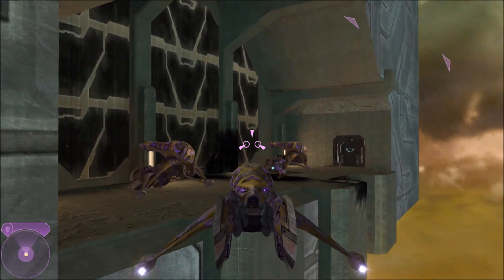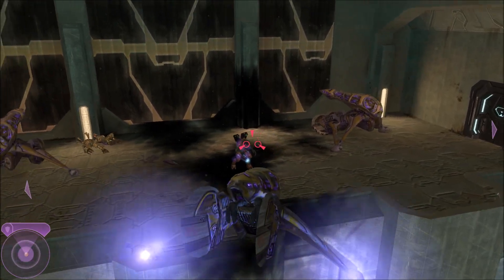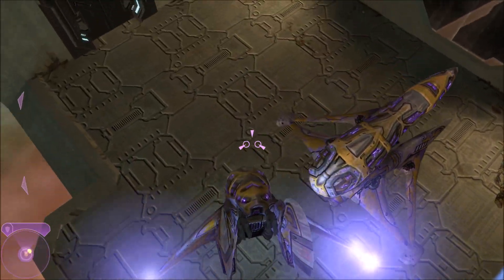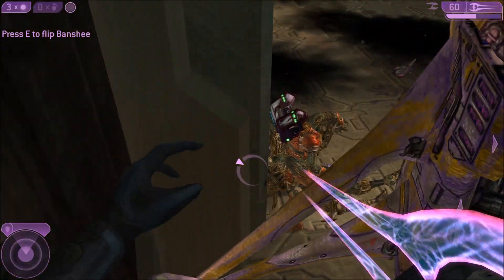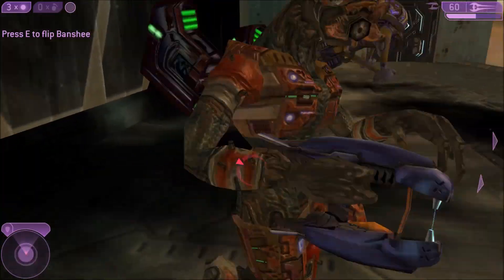Anyway, yeah — you can prevent him from getting into his Banshee and you can finish the mission. Of course, that doesn't actually affect the game at all. You'll still load the next mission where you'll still have to chase him down and eventually boss fight against him. Like I said, I couldn't kill him with the Energy Sword. Let me show you what happens if you knock him off the edge of the map — if he'll survive the fall and all the death barriers on the way down.